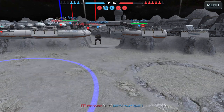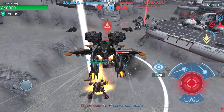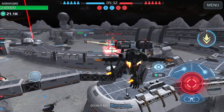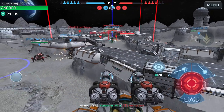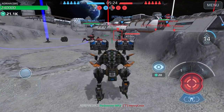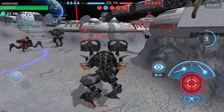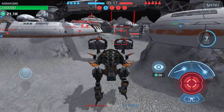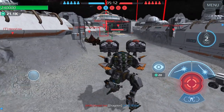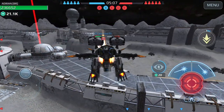Moving forward to hold our beacon. I can try to save my teammate here. They got the center — I've got to get another beacon fast, our beacon bar is going down quickly. Moving to the right side to help out.